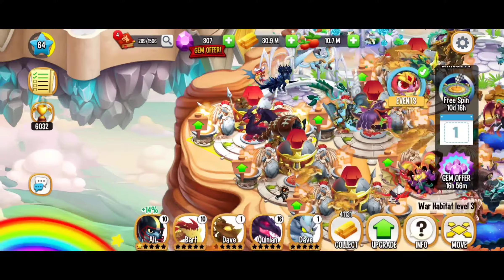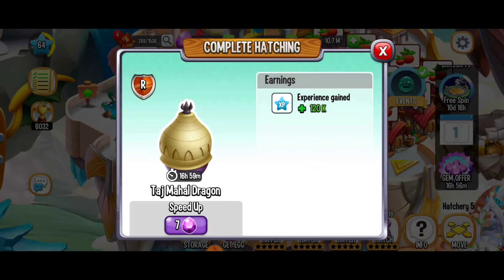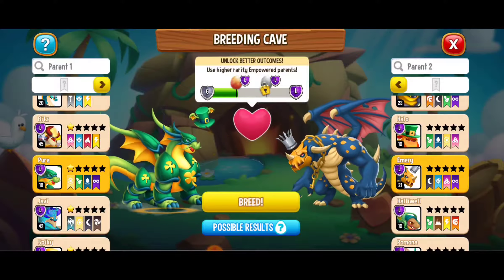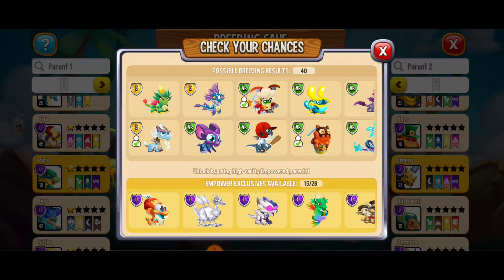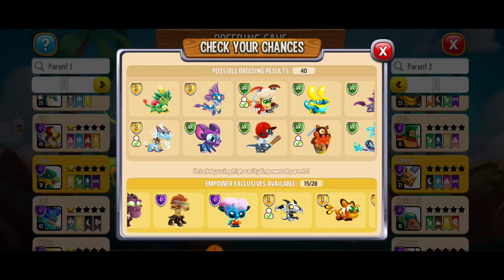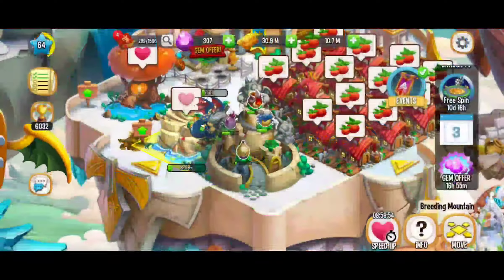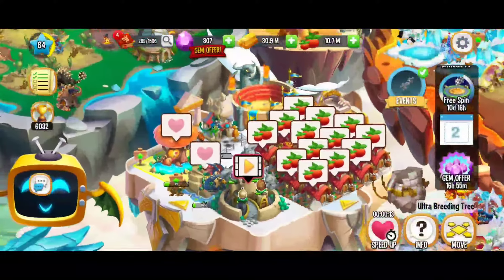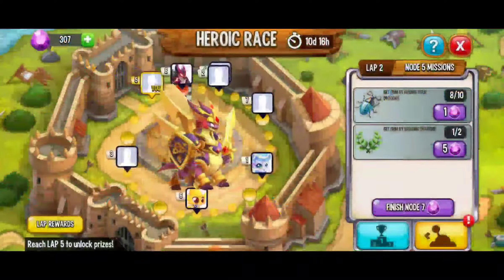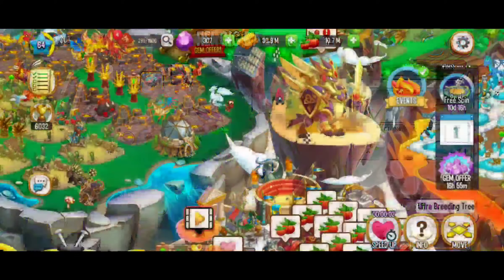We just got the Taj Mahal Dragon from that breed. I'm still trying to get the legacy dragon, so I'm still working on that. I've got decent chances of getting it, but nothing's guaranteed. You have to unlock these empower exclusives that are available. When it comes to breeding, we're going to keep on breeding the terra and terra dragon. It's my favorite technique for going through the tasks where you have to breed dragons — thank you so much to the people that taught me that.